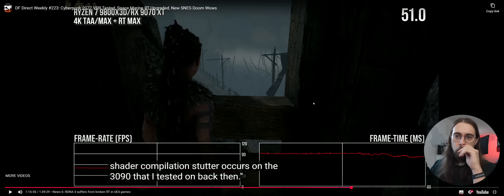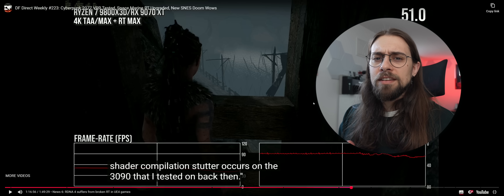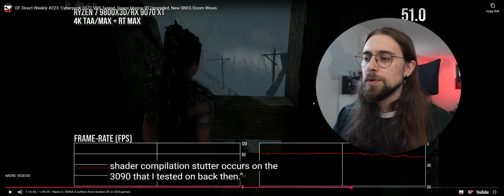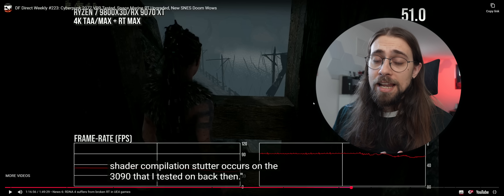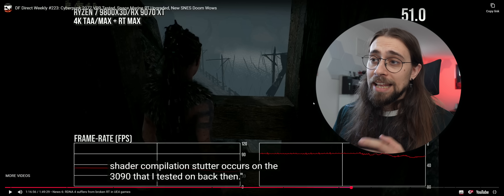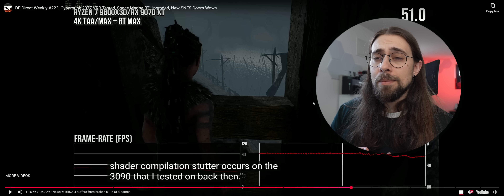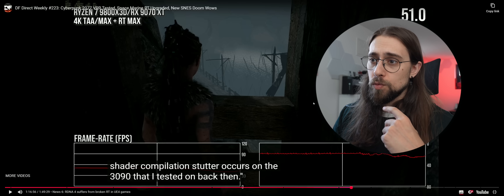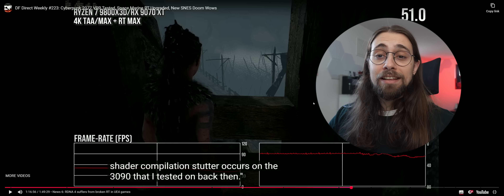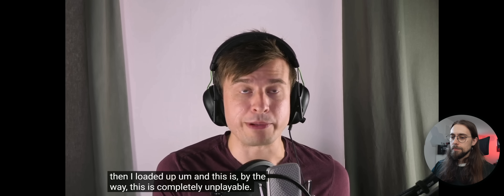Alex from Digital Foundry is right — it has to do with shader compilation stutters. This was mostly an issue when RDNA 2 launched: AMD improved their DX11 titles, vastly improving OpenGL drivers for shader compilation. The previous drivers were smoother but had way more CPU driver overhead because shaders weren't pre-compiled. With ray tracing, shaders are likely bigger and take a lot more time to process. This is completely unplayable and awful.